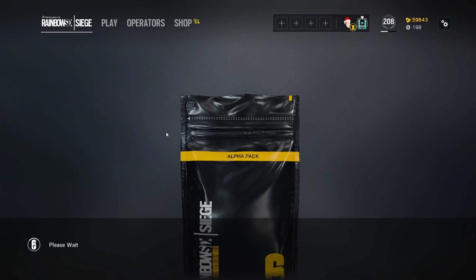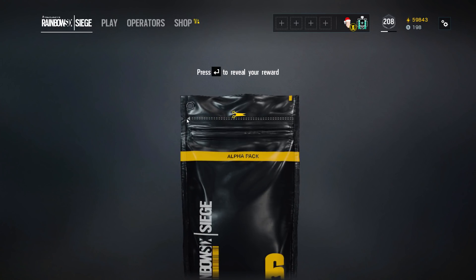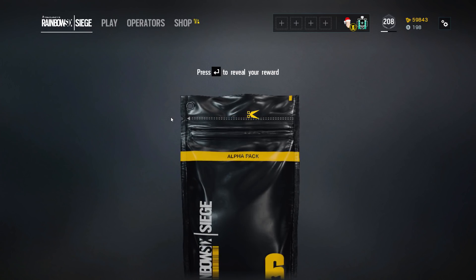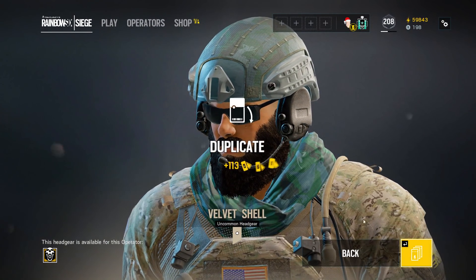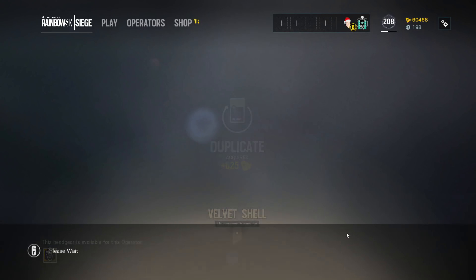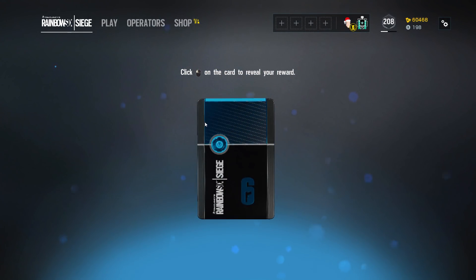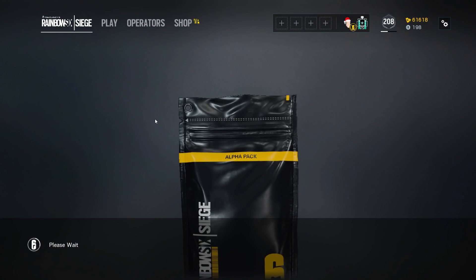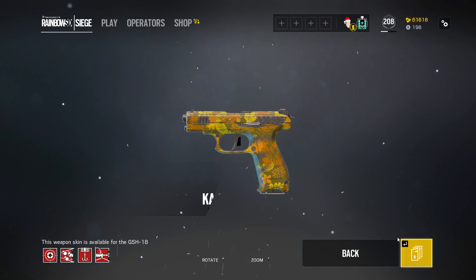Hopefully it's going to be a bit better than last time. We got a lot of commons, uncommons, and duplicates. I don't know if they changed anything on the drop rates, but it really does feel like it. We'll try to see how many decent items we can get. So far, not the best start — we got a duplicate velvet shell headgear for Blackbeard. Got a rare, but it is a duplicate. Really curious to see how much renown we can rack up on these duplicates.